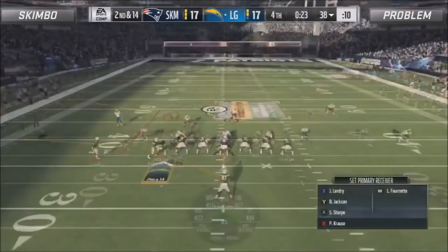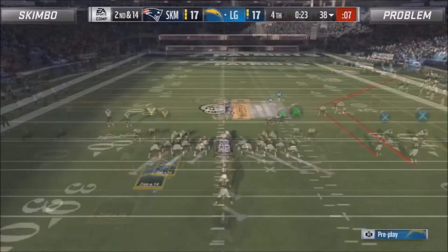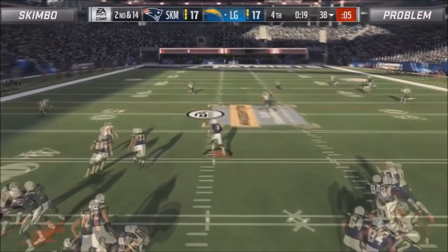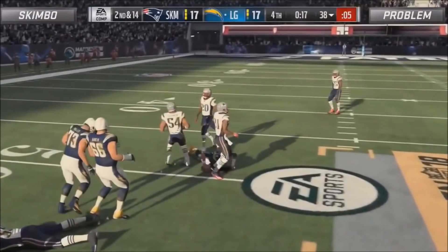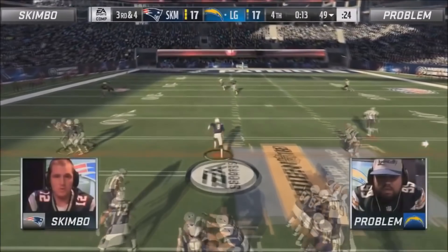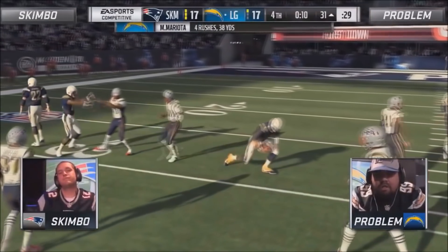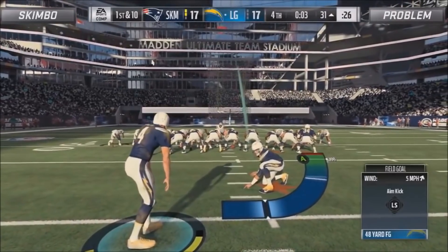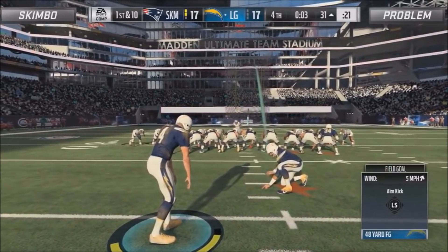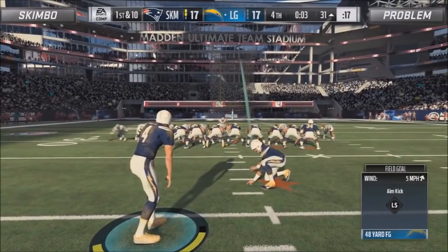Now he's in a situation where he has to pass. He sends a few guys out on routes and sure enough sees that Skimbo doesn't have a spy on the field, so he takes off with Mariota. Problem was probably expecting that, which is why he only put a couple guys out. He runs virtually the same thing the next play and now he's in field goal range. He kicks the field goal and that's all she wrote. Skimbo not putting the spy out there is questionable — he was just trying to cover all the routes, and that adjustment ultimately cost him the game.